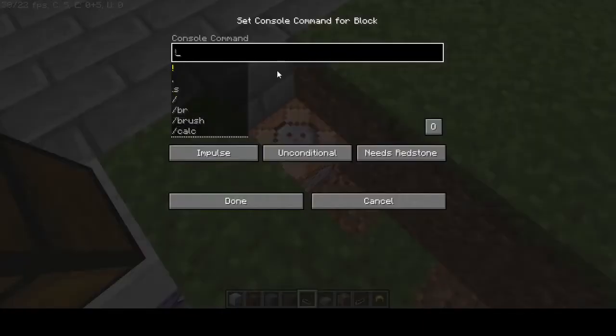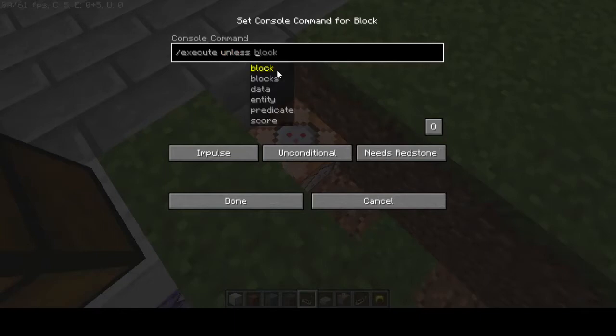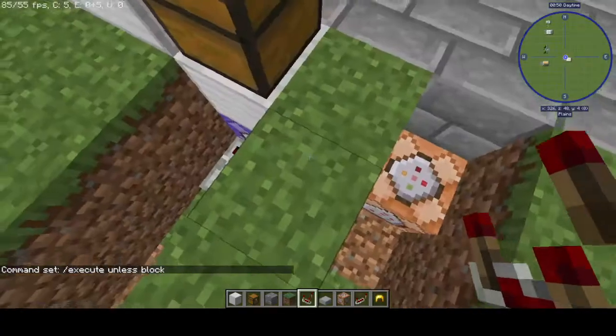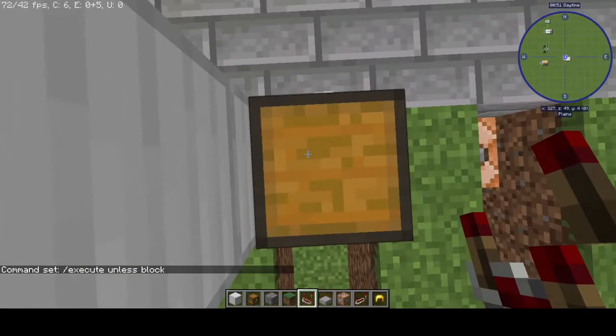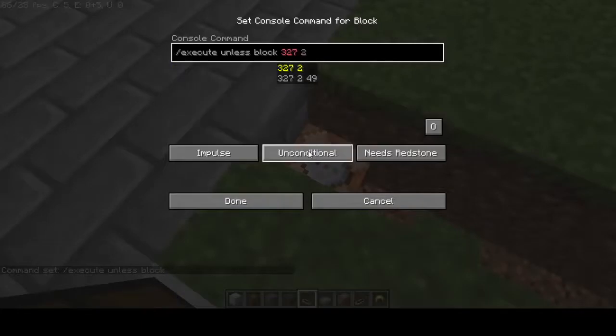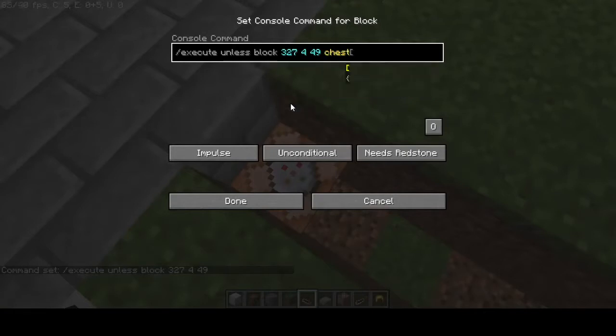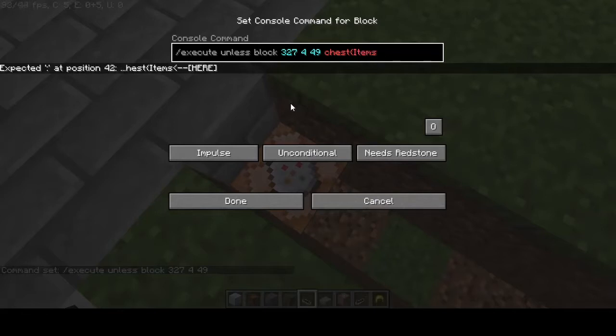All right, then in this command block right here we're going to type in a different command — again, commands will be in the description. We're going to type slash execute unless block, then space, and we're going to put the coordinates of the chest. We're going to get the coordinates of the chest, which is 327, 449. Then we're going to type in chest again, and add that curly bracket.